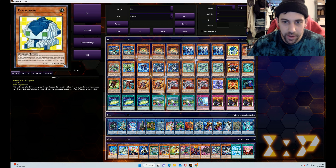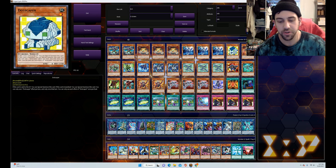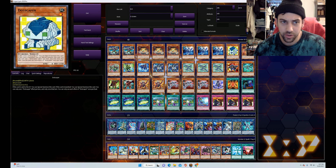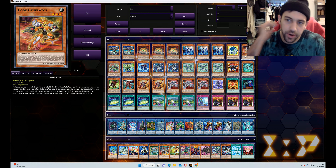Dotscaper is our first earth target — I'll explain the target thing in a second. If Dotscaper is sent to the graveyard it can special summon itself to your field, and if it's banished it can special summon itself to your field — both are once per duel effects. That's why we only play the one, but it's a good one-of for sure, especially with some of these discard outlets like Cyanide Mining and Rock Hammer, where it just goes extra plus when used in combination.